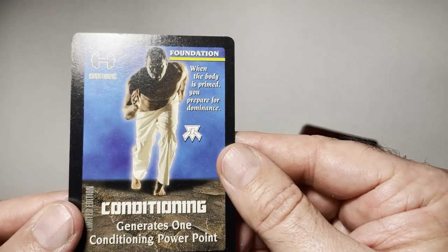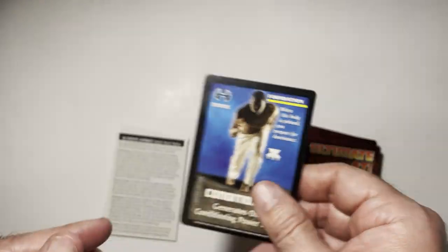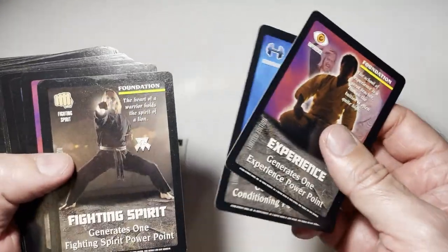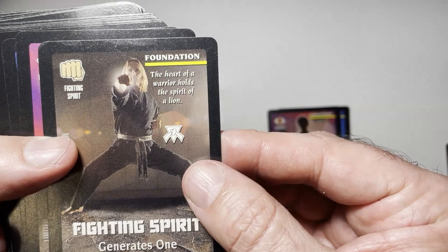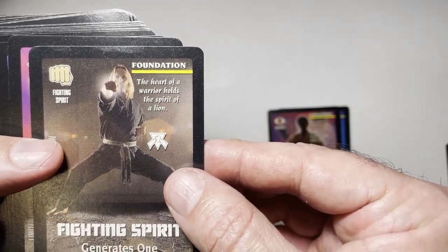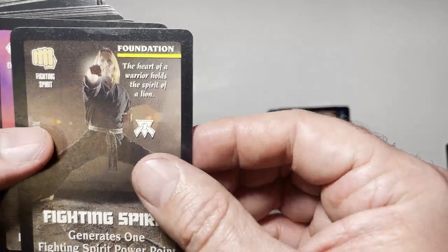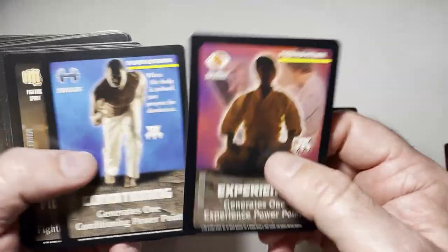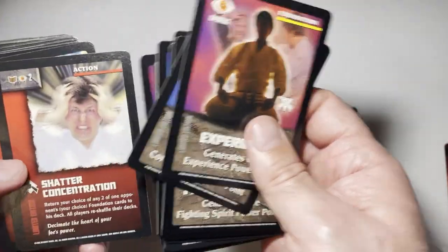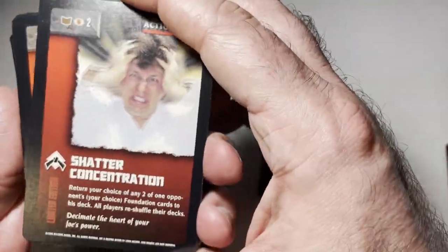Got a conditioning card here — generates one conditioning power point. Experience cards, more conditioning, fighting spirit. It's like a foundation. Heart of a warrior holds the spirit of a lion. So this game is really cheesy looking.